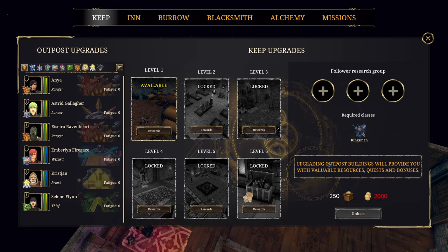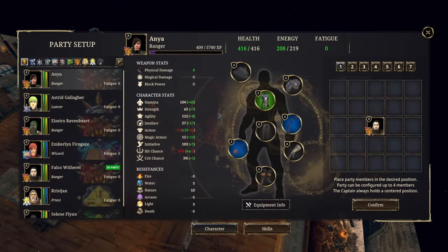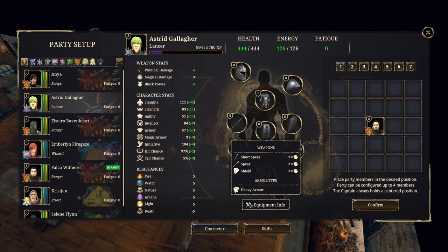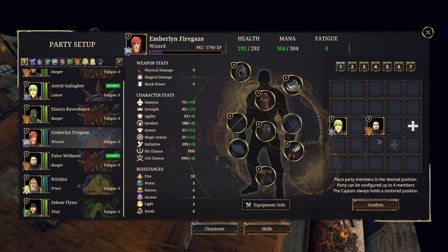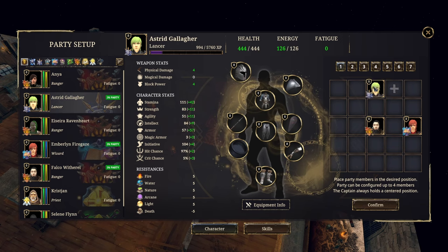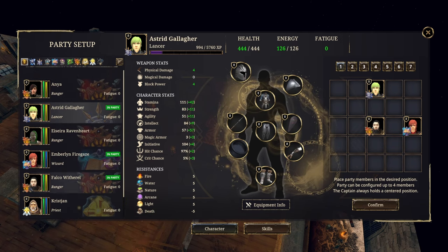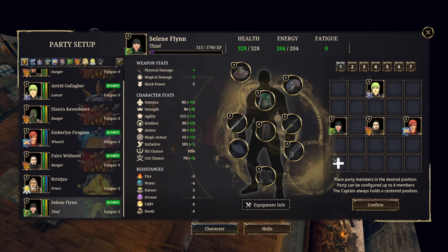I feel like we couldn't have gotten this before — two thousand bucks and 250 resources, that's a lot of resources. So the lancer — that way I can just add them like that. Wizard. We already have a priest so it's going to be hard to figure out what we want to bring. They're all level eight at the moment. I definitely want to bring a lancer. We only had three of us before, and then probably the thief — it'd be interesting to see what the thief does. I might respec into healing. We've got different people that we didn't have before.